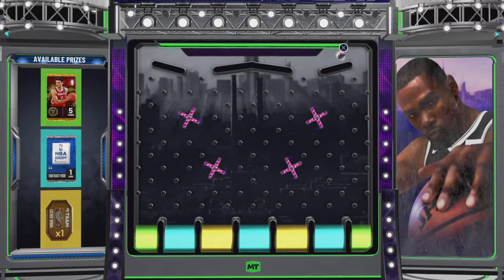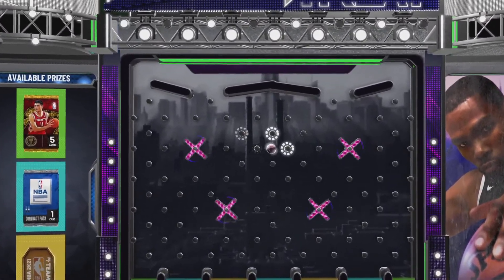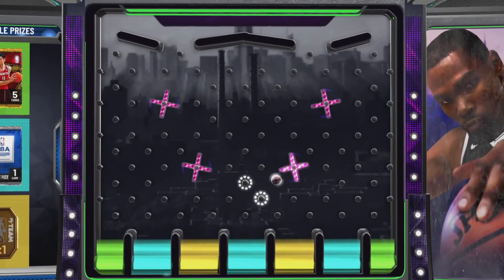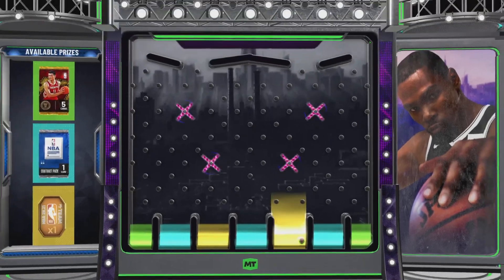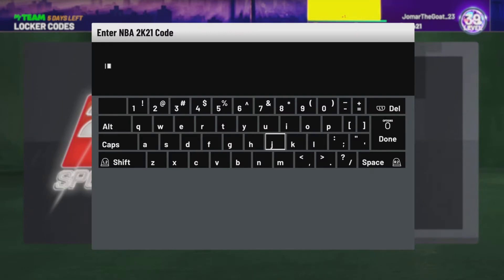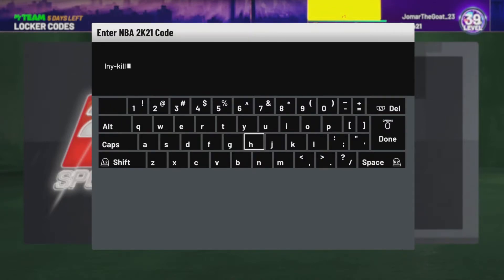Hopefully we can get a Yao Ming pack on this locker code — we're not even going to be close. Give me the contract pack. This is an L locker code video — not because I'm not giving you guys codes, but these expire soon, I don't know how many hours, so make sure you type them in.